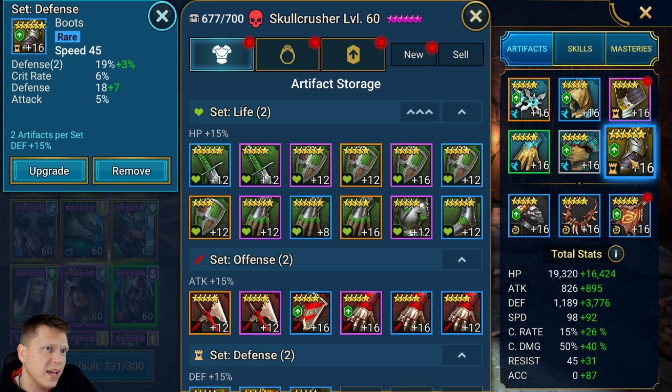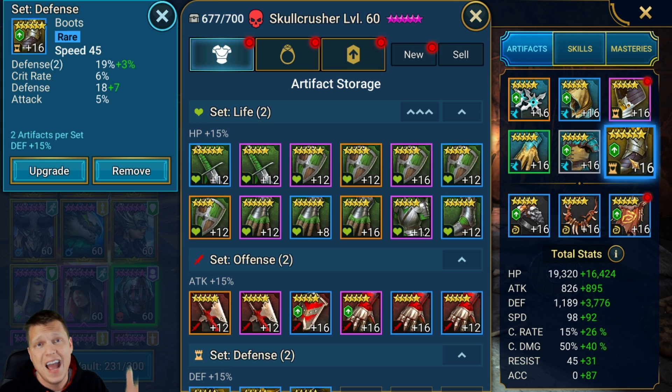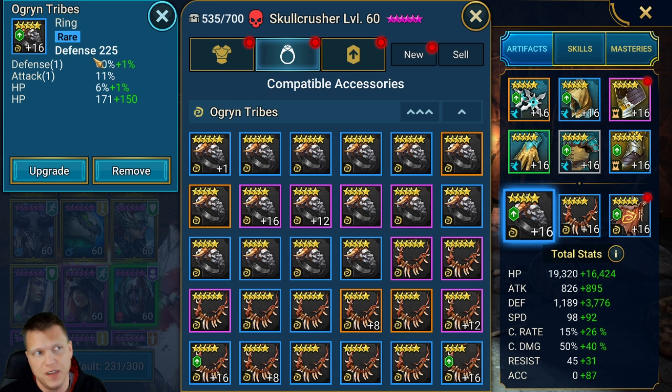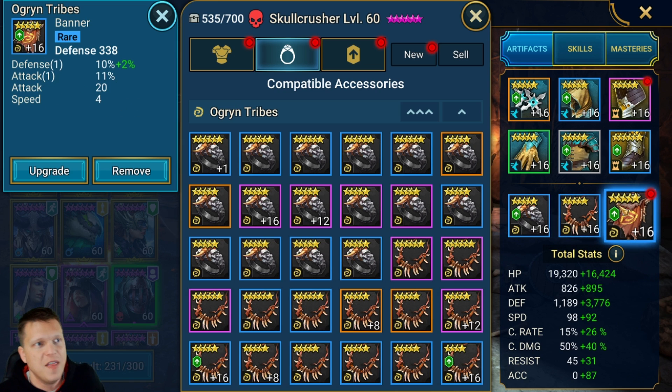In lower levels like hard, brutal, and maybe even nightmare, you might get away with defense percent boots as long as you have good speed substats on the rest of your gear. It is doable on ultra nightmare, but it's going to be very hard. For the ring, you obviously want a defense ring with as much defense and HP as you can get. The amulet: a defense amulet with crit damage and HP on the substats. The banner: a defense one with defense.